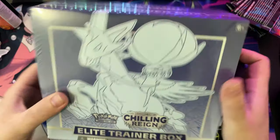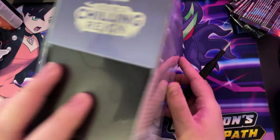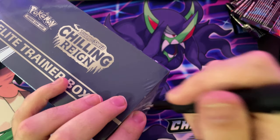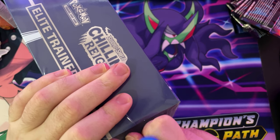Here's the top of the box, as you can tell. Here's the front, there's the side, there's the back, and there's the other side, and there's the bottom. Let's see what we get inside. I know it tells you on the side — I know it's just like a normal trainer box.